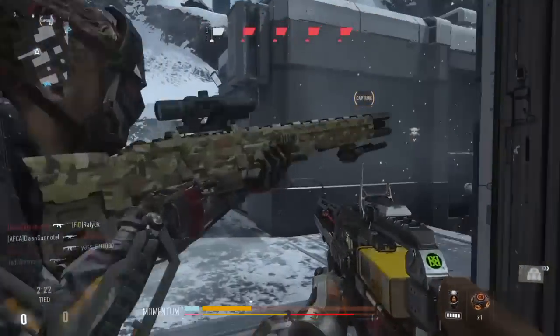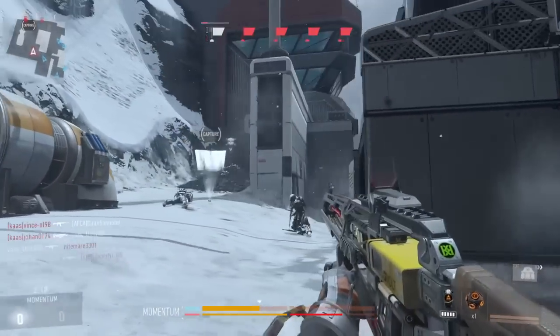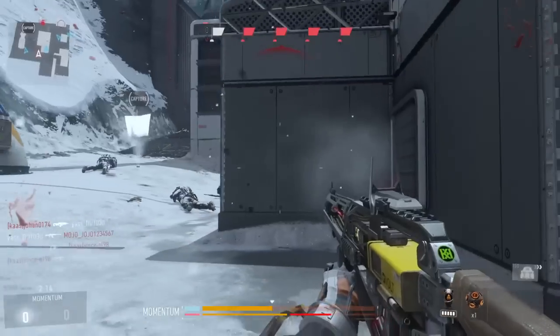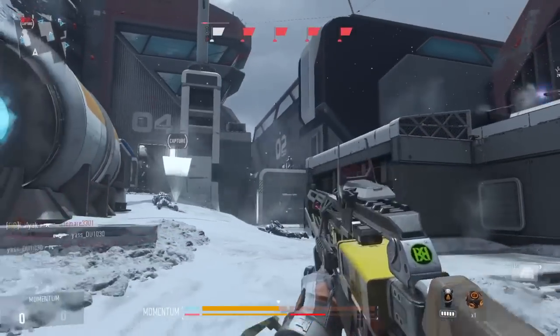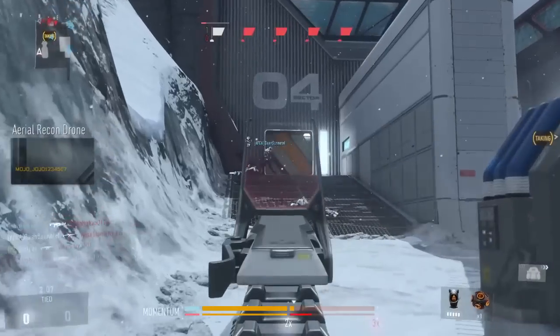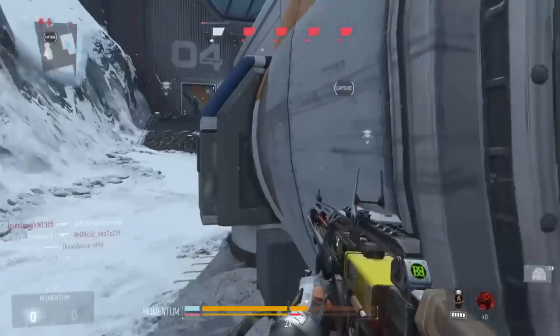Though you can't actually equip the laser sight to make the hipfire any better. I guess there'd be no point adding any more lasers to this — it'd probably look a little bit mad. The AE4 has fewer attachments than the other assault rifles, making it a less customisable weapon. It doesn't have your typical assault rifle attachments like the laser sight, grenade launcher, or silencer.